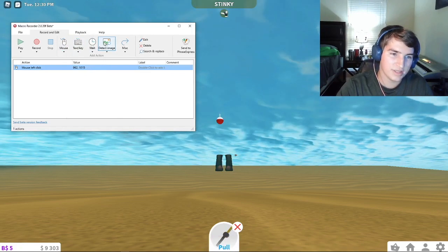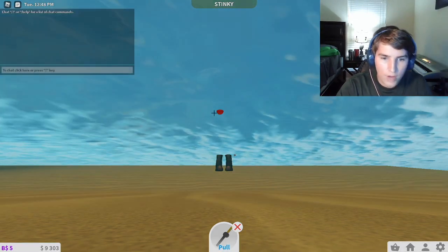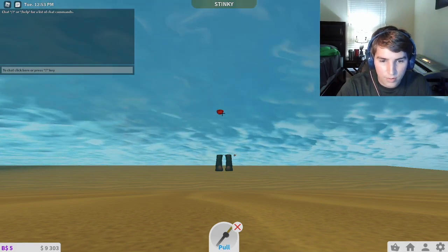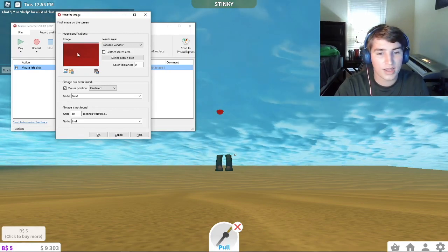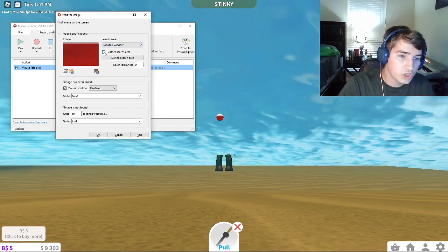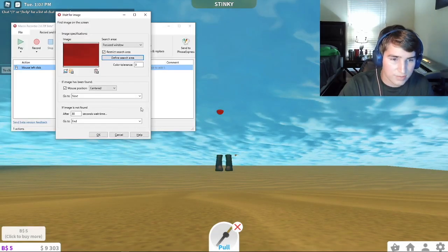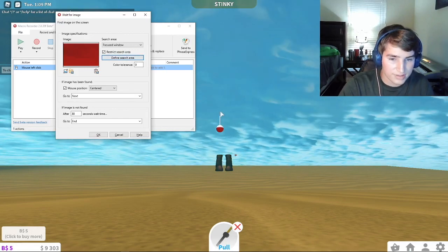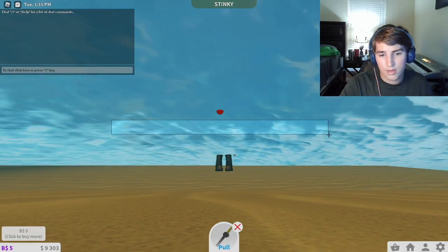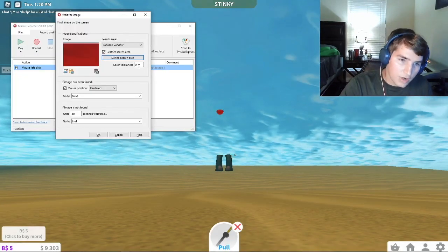Once you have your bobber cast out, go to your Macro Recorder. First, press mouse — press spacebar — over, cool — press OK. After that, press Detect Image, and after you press Detect Image press Capture Bitmap. While the bobber is on top of the water, capture this bitmap and put it right across so you capture that little area. Do not capture the white part of the bobber or the water. After that, press Restrict Search Area, press Define Search Area, then drag right across. Do not make the box go inside the bobber — make it go under the bobber, so the bobber ends up inside the box.